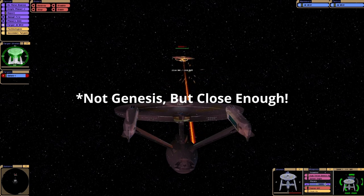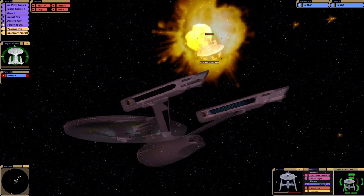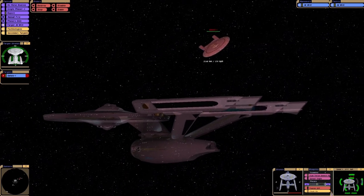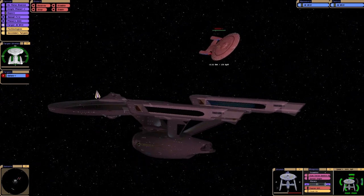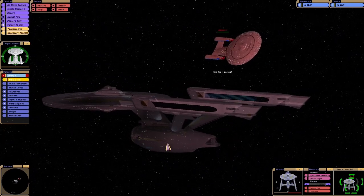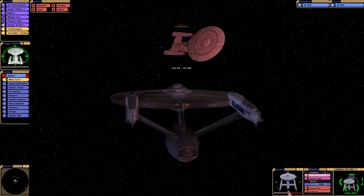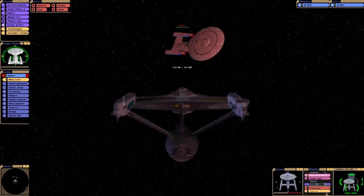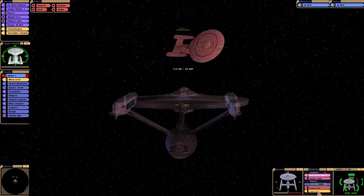Here we go! Cry Havoc! Whoa! Oh wow, it took it! We've completely knocked their shields off at the top. Wow, I'm surprised the Galaxy class survived that, I really am. Well, we have an advantage now — their shields are down. If we can land some of those photons in a critical area, we should be good to go here.